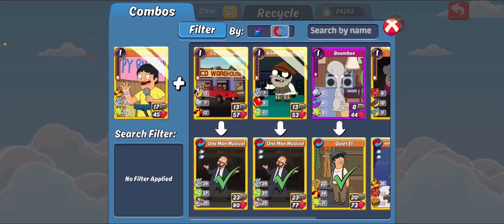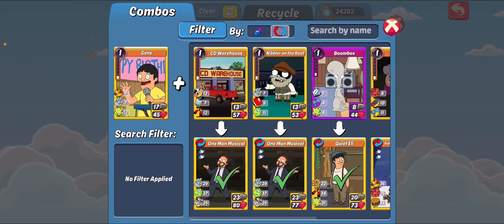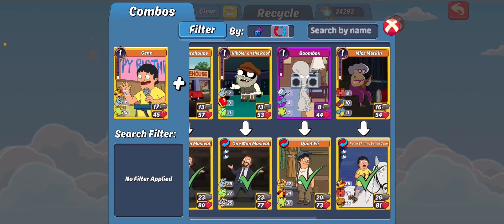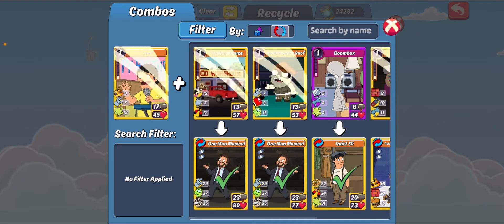Next up we have Gene. Gene goes without saying - his built-in musical trait means that he will boost himself, he'll have a decent HP. Legendaries as well, OMM is pretty much the go-to combo for any defense deck really. So if you can get OMM in your defense it's a great idea to do so.